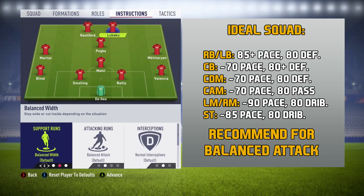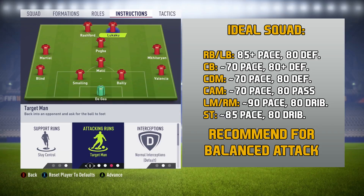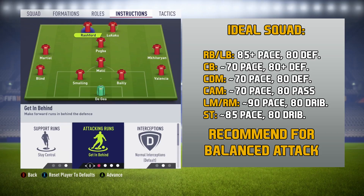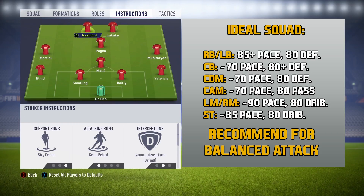For the two strikers, you want both of them to stay central. Pick the one that's a little bit faster and tell him to get in behind. The one that's a little bit slower and stronger, tell him to be target man. Of course, you can change that up depending on how you prefer — if you want both to get in behind for constant runs, or both to be target men to help with possession.